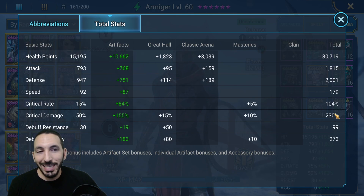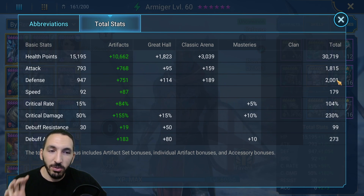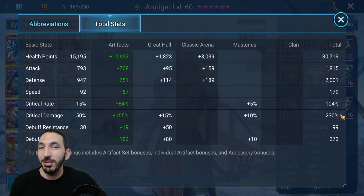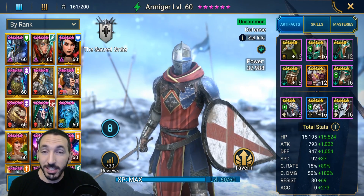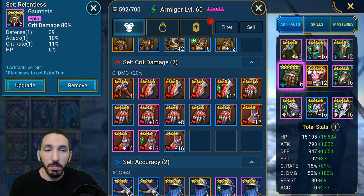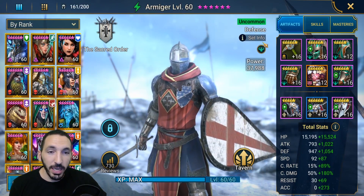High defense is also important — all these stats are difficult for a new player, but these are ideal for an endgame account. Defense is at 2000; ideally it would be more. Speed is 179 — the closer to 200, the better. Critical rate is at 104% — anything above 100 is great. Critical damage is at 230%, and accuracy is at 273 — anything above 200 works, but I wanted to be on the safe side with an accuracy primary chest plate.